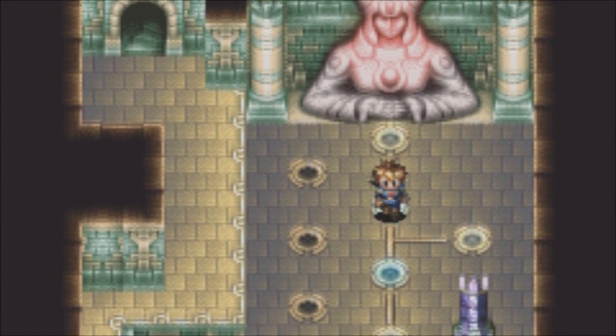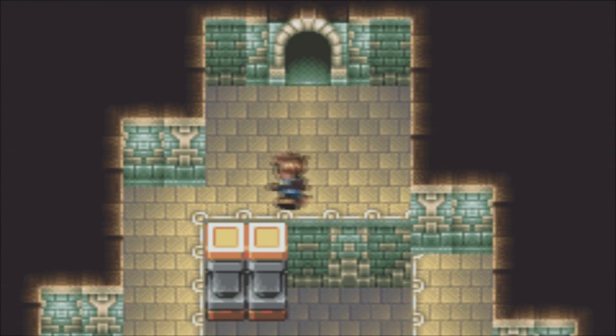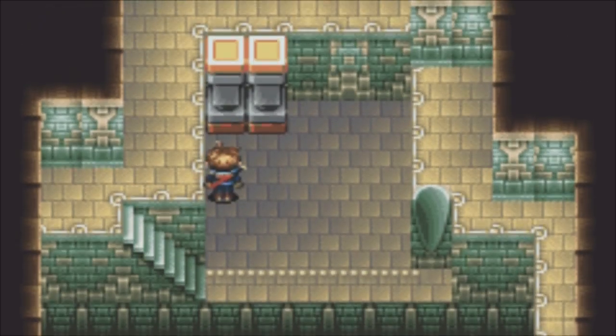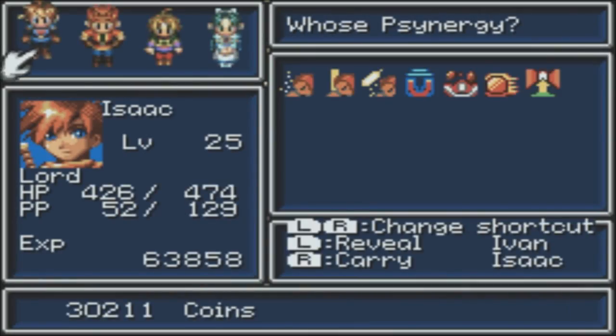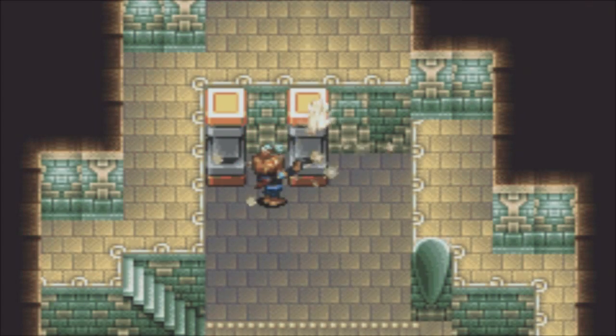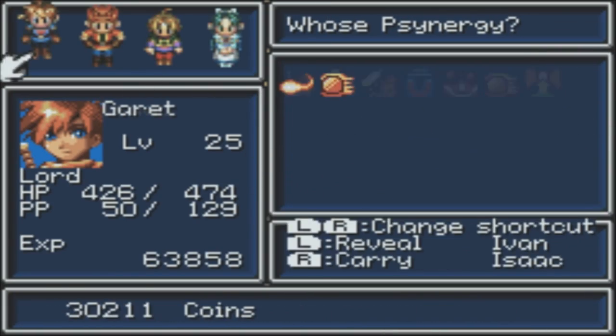Hello guys, and welcome back to Let's Play Golden Sun with MioxFu. We are in the tunnel ruins beneath Babi Lighthouse, making our way to Venus Lighthouse by the path that we opened. Which means a lot of puzzles, because if Mercury Lighthouse is any indication, there's just gonna be a lot of puzzles we have to deal with.